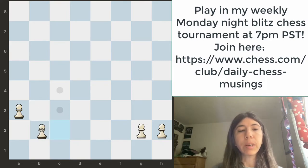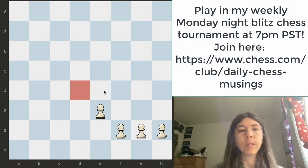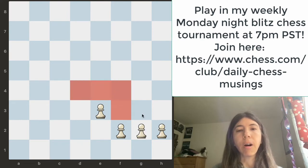For example, if we have a position like this, this would be a good pawn structure. The pawns are together and also notice that they're controlling all of these squares.